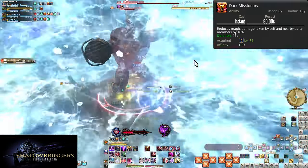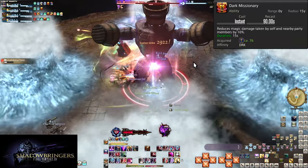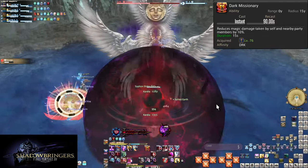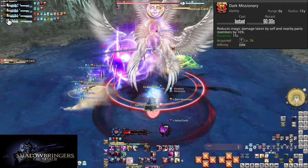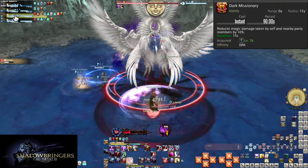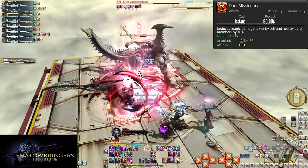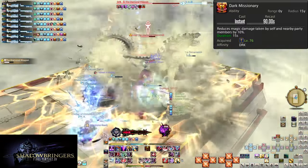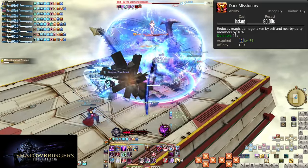This is especially important in higher levels of content where raid-wides just hurt a lot. Even without people making mistakes, it's a lot of damage and even a little bit of protection goes a long way. The only issue is the cooldown length — you need to use it on the biggest points of damage if you can. Sometimes it will be magical mechanics instead of raid-wides, but you'll get used to where to use it as you get more practice.